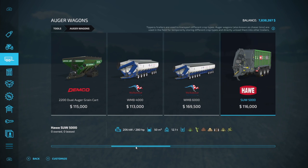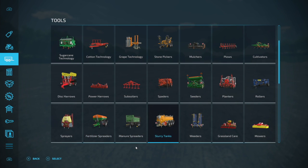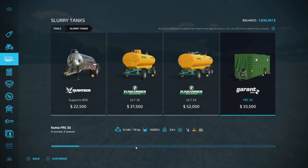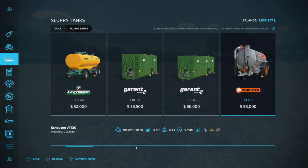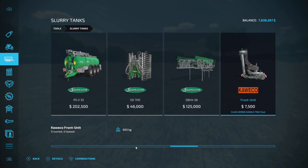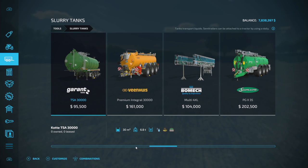There's already a mod for auger wagons called Limed Auger Wagons, so there's some overlap there. You've also got water added to all slurry tanks as well — this was a feature that came with the manure hose mod or hose system in Farming Simulator 19.